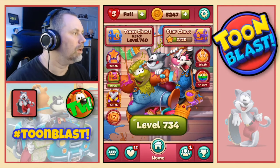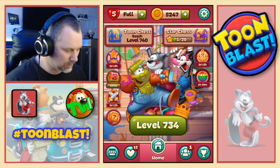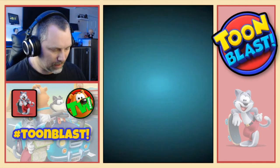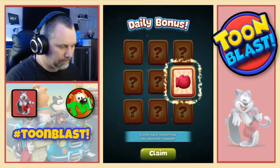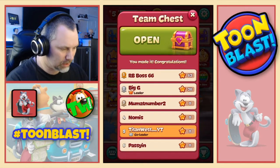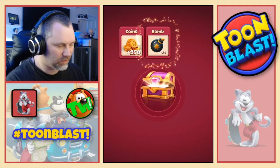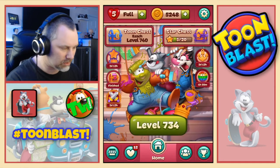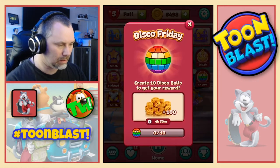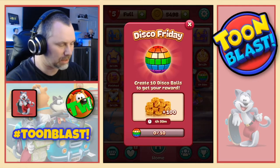Before we get going, we have some little bits and pieces to do. People need lives. We have to collect our daily bonus, which is a glove - it's good. We've also got our team chest, so we do that and that is 250 coins, three bombs and three hammers.